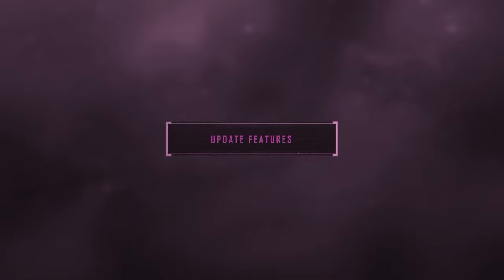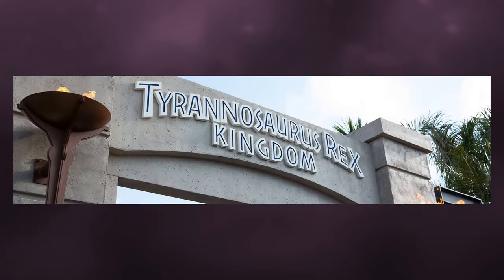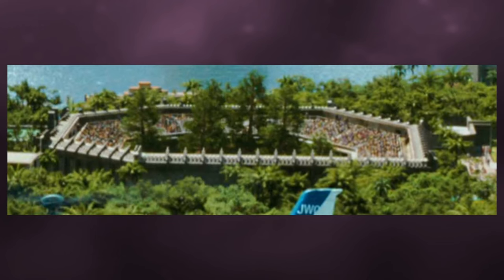Update features to come along with this pack: the Raptor Compound would be a nice modular attraction to better display the Jurassic World raptors. Also, Tyrannosaurus Rex Kingdom would be another great feature to see, complete with grandstands, the log viewing gallery, redwood trees, and the Paddock 9 gate.